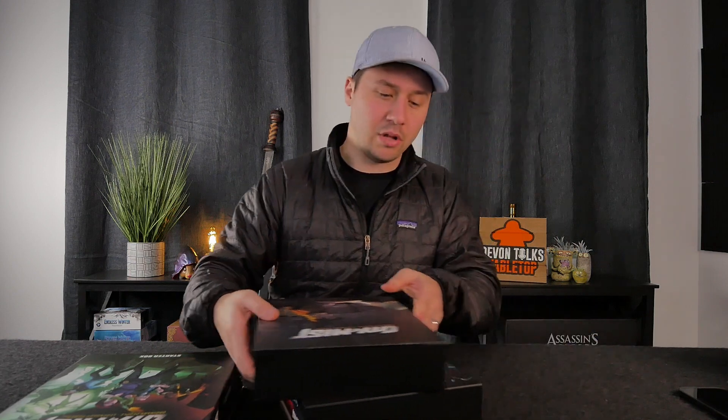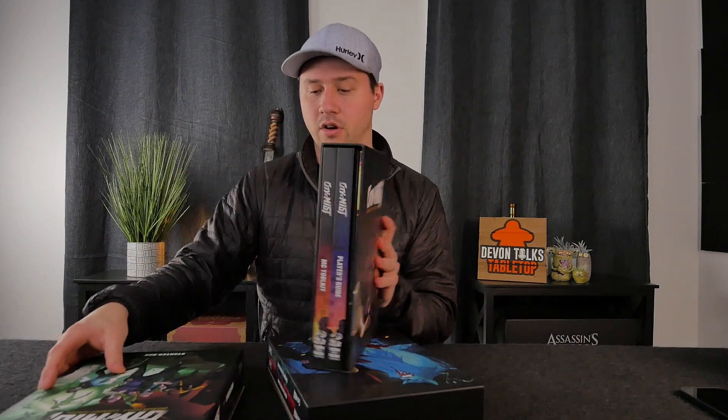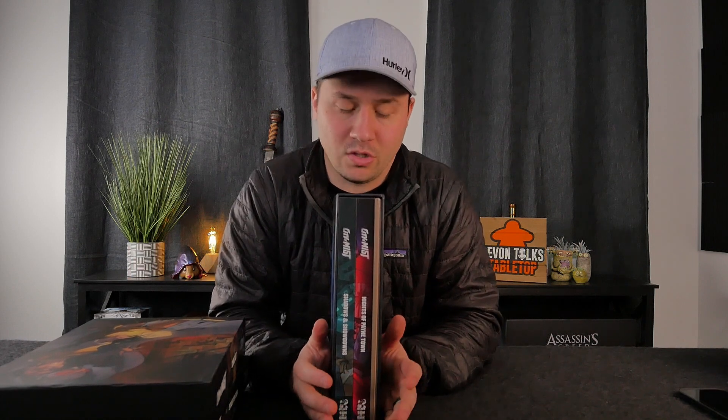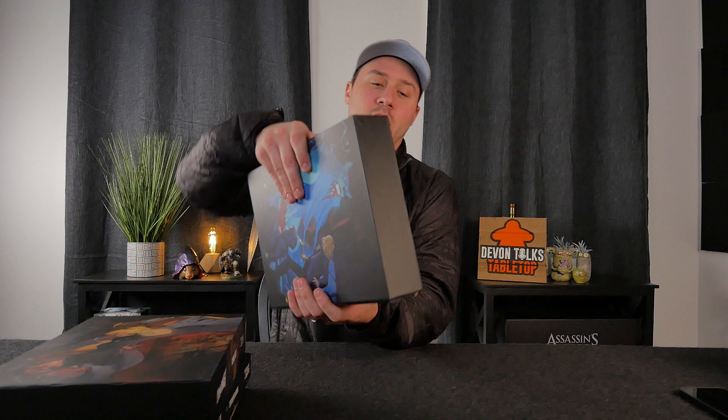You've got the player guide, you've got the core rules, and then there's probably one that the least amount of people will need until you get really into it — this is extra content, an expansion and another story arc. It comes in a nice little hardcover slipcase, just like the core rules.